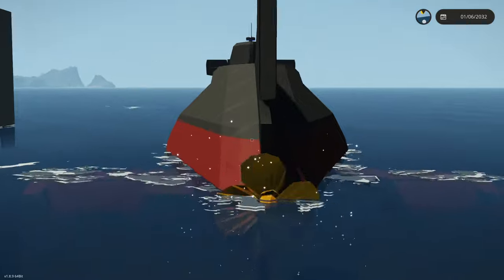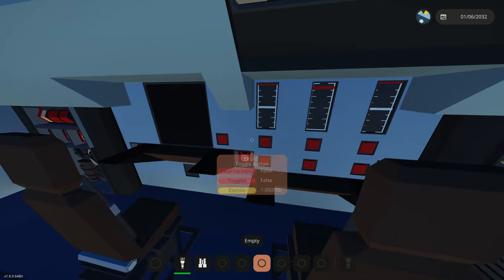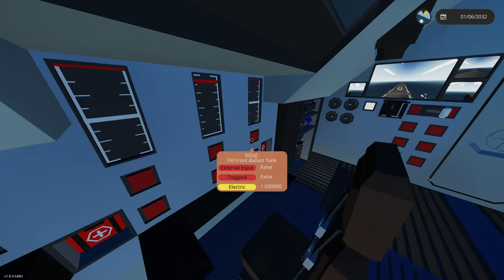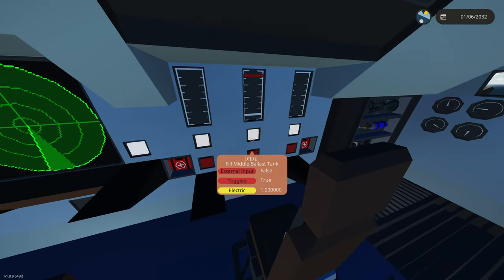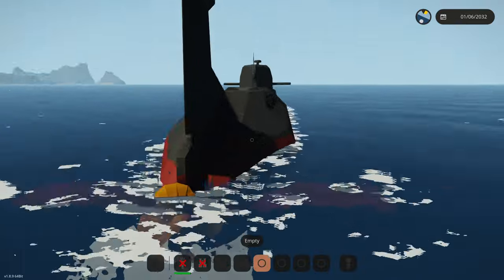Now let's start diving this thing. Wait, we can't dive - our propeller is sticking out of the water. It's not letting us dive, which means we have to fill our ballast. Right here is our ballast control, and we can fill the ballast. These are the dials showing how much water is in each compartment, which is very nice.